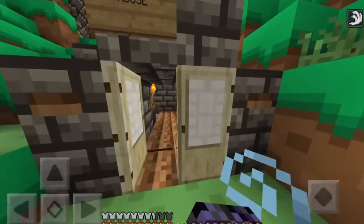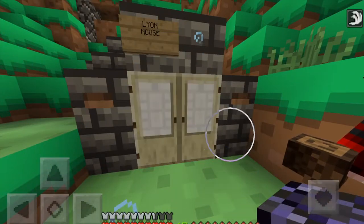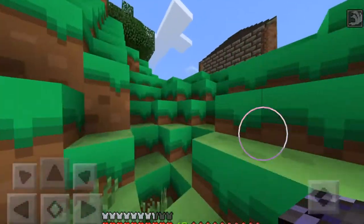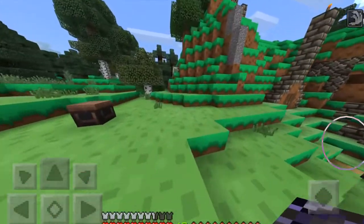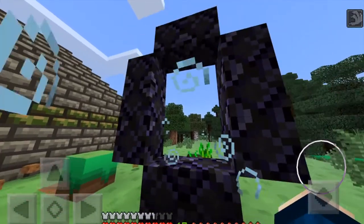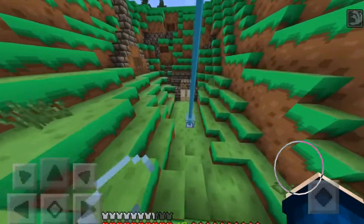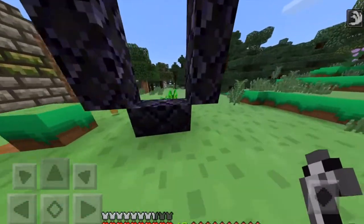I'll just see you when I wake up. Now I'm gonna build the portal inside my house — that is probably the worst idea ever. Okay fine, I'm not gonna do it there. Now we build the outline of the portal. I got my flint and steel and I'm just gonna light the portal up.